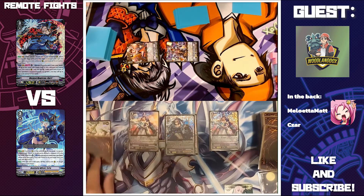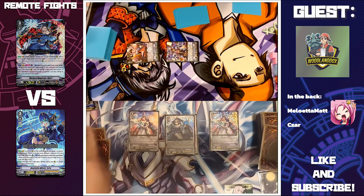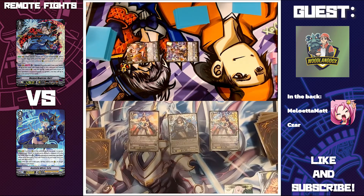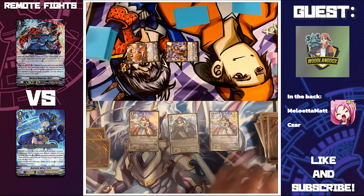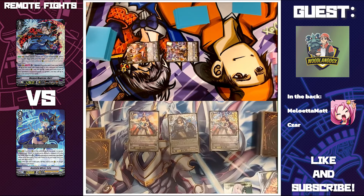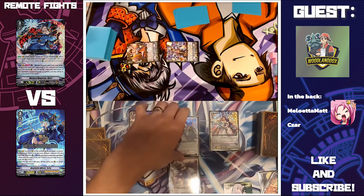I will do it again — counter blast one, soul blast one, check top two, any order, draw. I will call Battle Sister Kasata behind Pupu and start attacking.